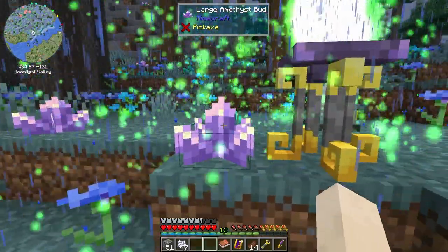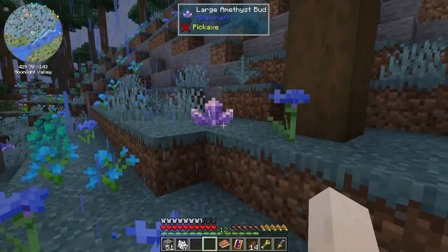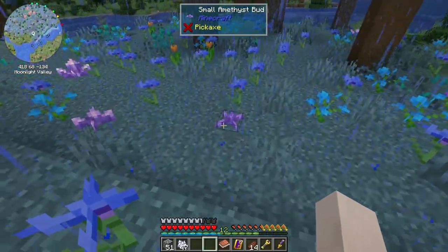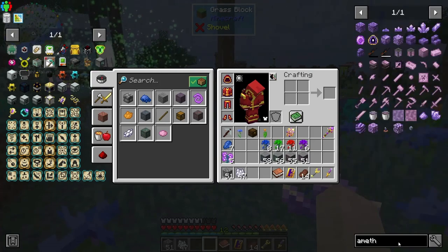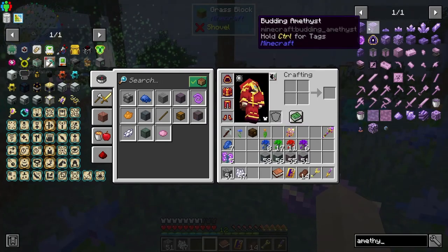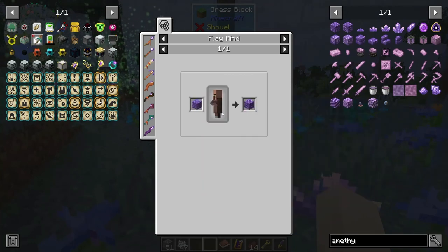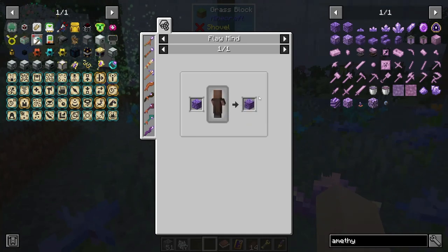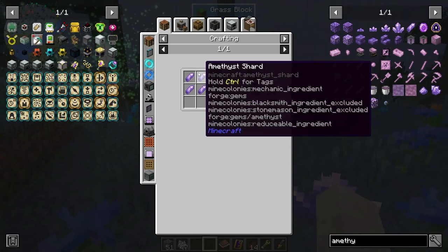Maybe it's not the correct type of amethyst. There must be an actual budding amethyst. Let me look — 'how to get a budding amethyst: any profession can turn a block of amethyst into a budding amethyst.' So I need a block of amethyst but I don't have any amethyst shards.